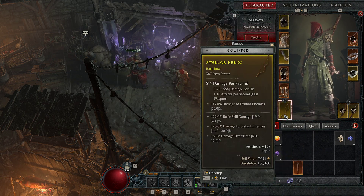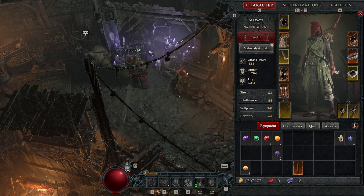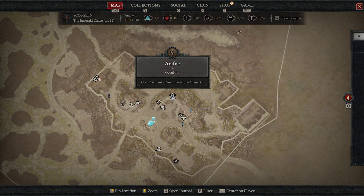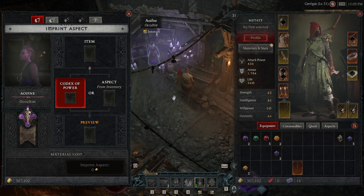So as you see right here, I want to place this aspect onto this bow. All you have to do is go over to the Occultist in town, which is symbolized by this little triangle symbol over here. Go ahead and talk to them.